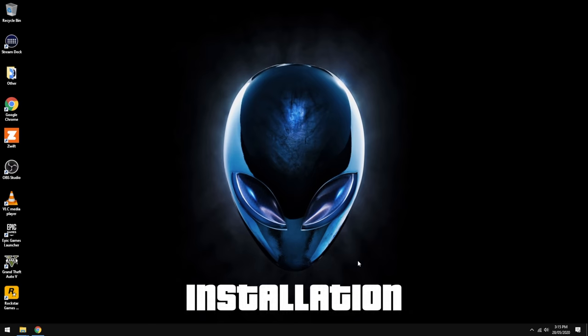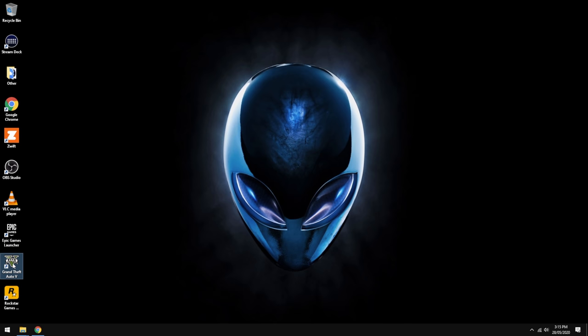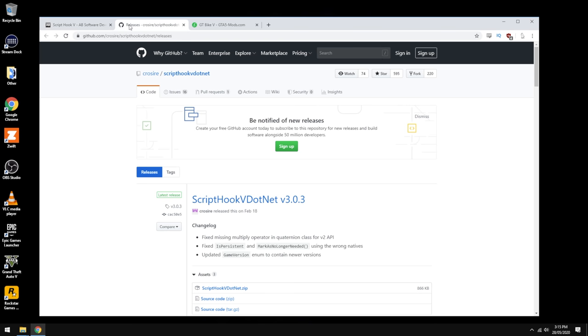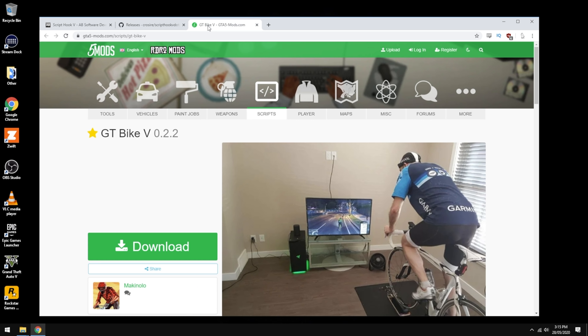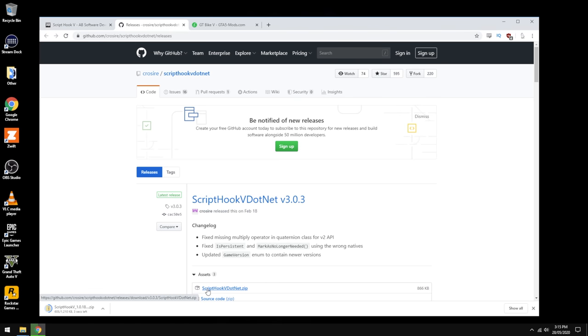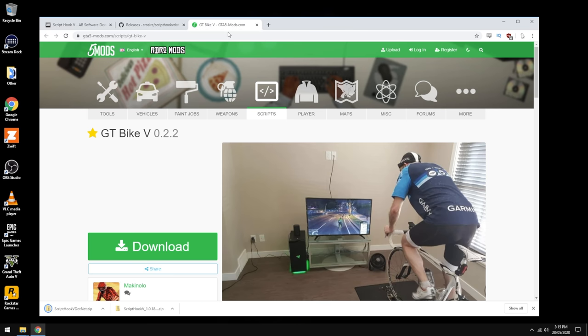Here we are on the Alienware PC with Grand Theft Auto 5 installed — the Epic Games launcher version. I've started it up, gone into story mode, and confirmed it's working on this system. The three components we need to download are: ScriptHookV, ScriptHookV.NET, and GT Bike V — the mod. Let's pull those three downloads now. That'll pull the latest version of the GT Bike mod down.